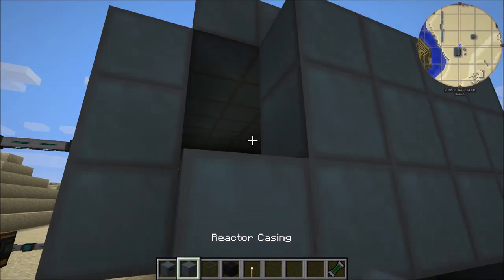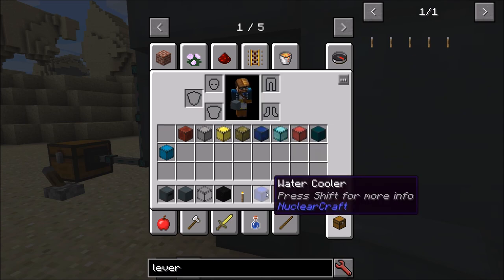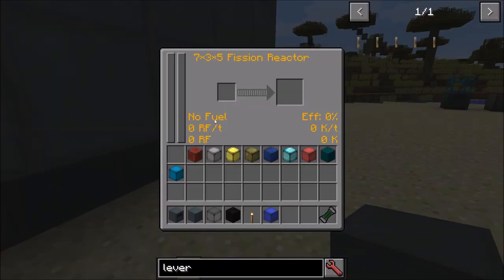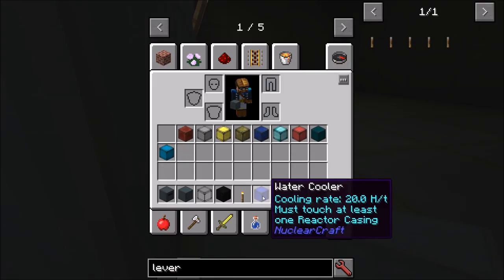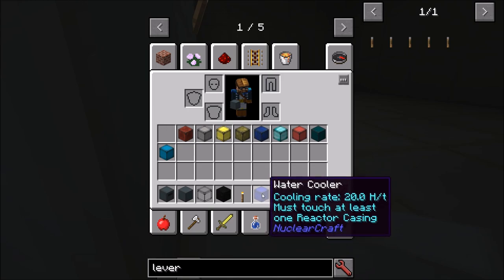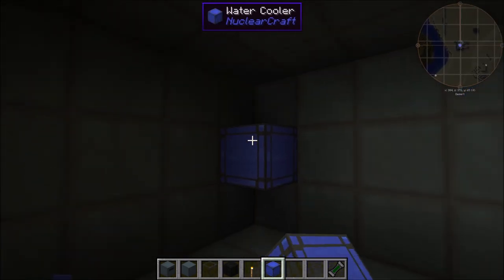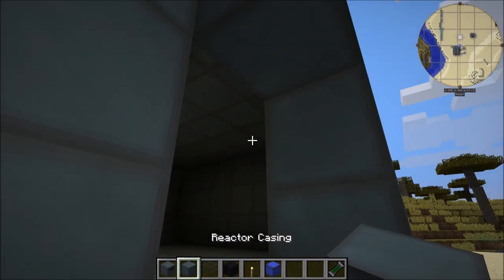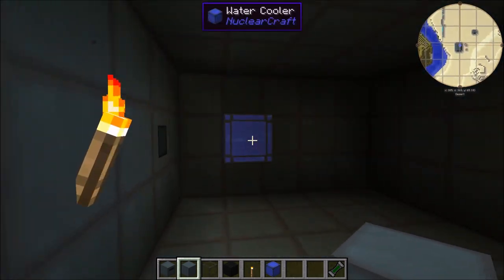First of all, the water cooler: it cools for 20 heat per tick. The requirement is that it must touch at least one reactor casing — so it just has to be anywhere on the edge of the structure wall. If we close this up, you'll see minus 20 Kelvin per tick. Pretty simple. You can put it out of the way of your cells — it doesn't matter about the cells, it just works.